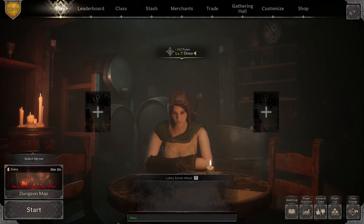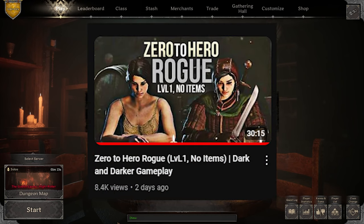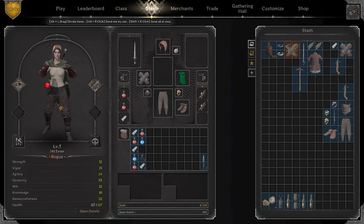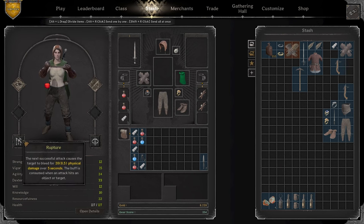Hey, what is up everybody, it's Timo here. This is going to be episode number two — we recently started out on the rogue. In a previous video we were able to acquire level seven and a bunch of gear, so this zero to hero is going to start with the jokester, poison weapon, rupture, and the cutthroat.